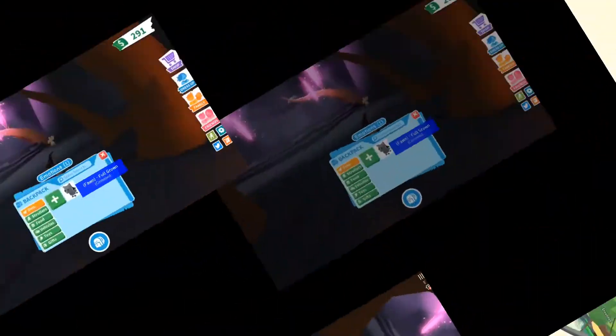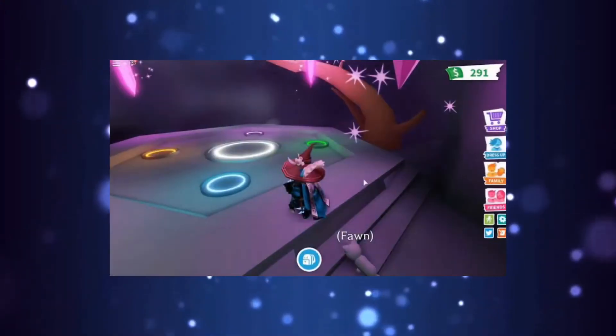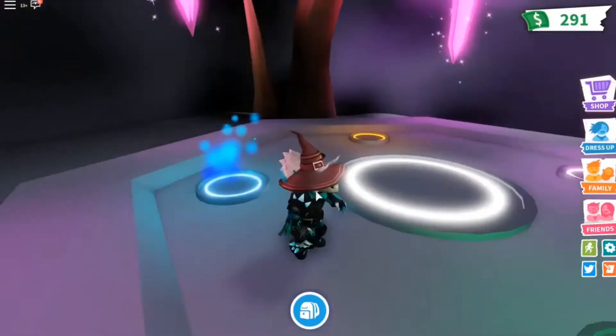Underground Hatching. All you need to do is glitch yourself under the map and wait for your egg to hatch there. Before it hatches, type in the name of the pet you want and then let it hatch.